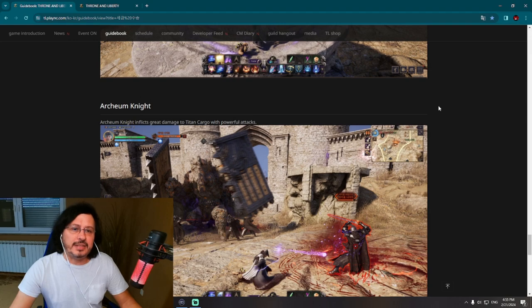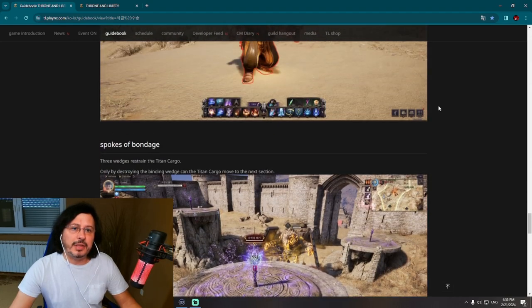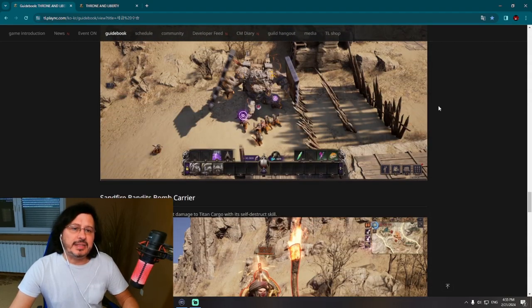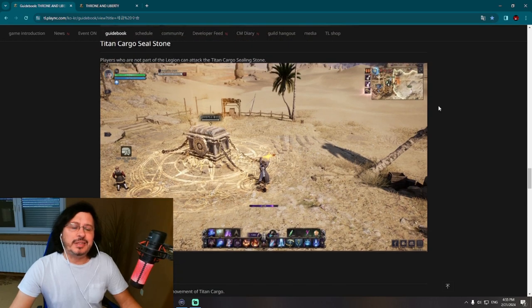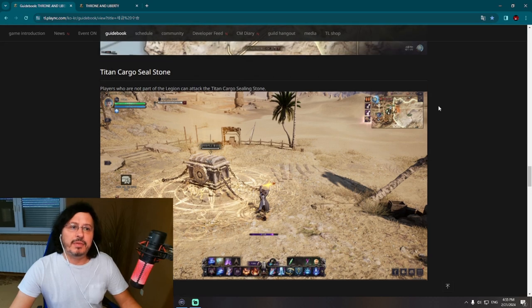We can see a fight of the golems — golem versus golem. That is the caravan system of Throne and Liberty. As I said, we have seen this system implemented in many other MMORPGs, and some new games are also getting it. It's a very good idea from the developers to implement a caravan system in Throne and Liberty. I'm making this guide just before the event launches on the Korean servers.